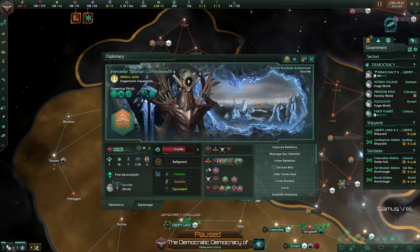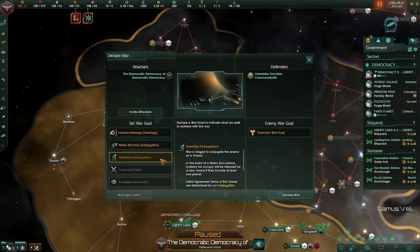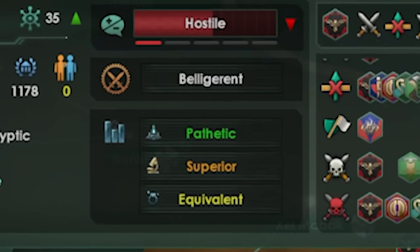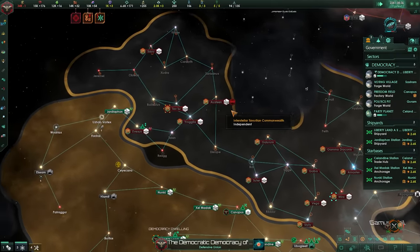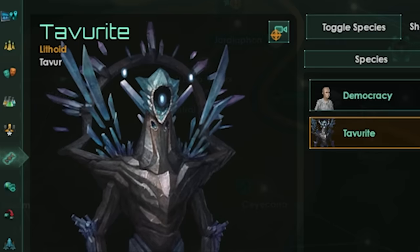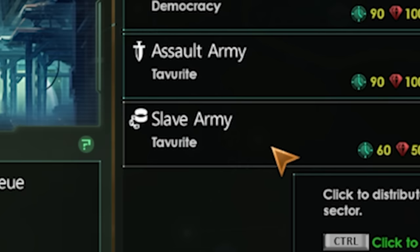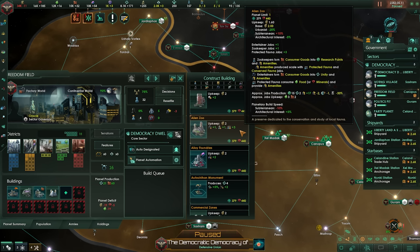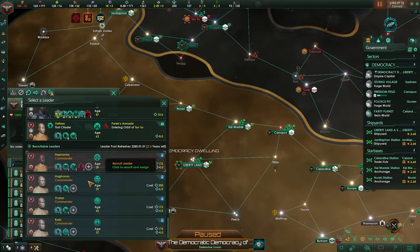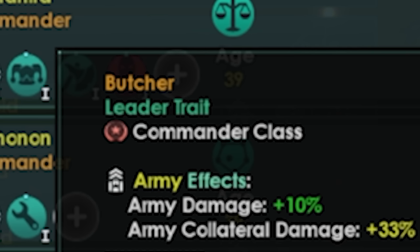Mind Over Matter will give us access to the psionics tradition as soon as I get enough points, and that's where we'll see pretty weird things we can do with psionics. It's that time of the decade again where we just declare war on our neighbor for really no good reason — actually, I could do one better and just straight up vassalize them. Their fleet power is practically nothing compared to us. What we really need is to steal a whole bunch of pops. The lithoids aren't that useful anymore — they mostly just are livestock and generate minerals, and we have plenty of those. Will that stop me from building slave armies of lithoids? Of course not.